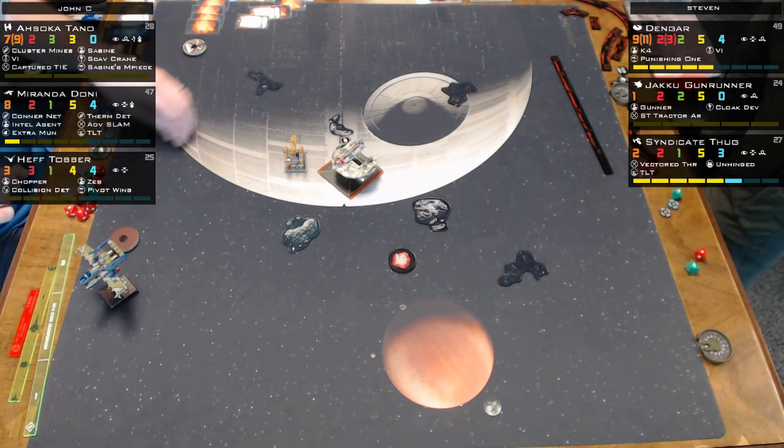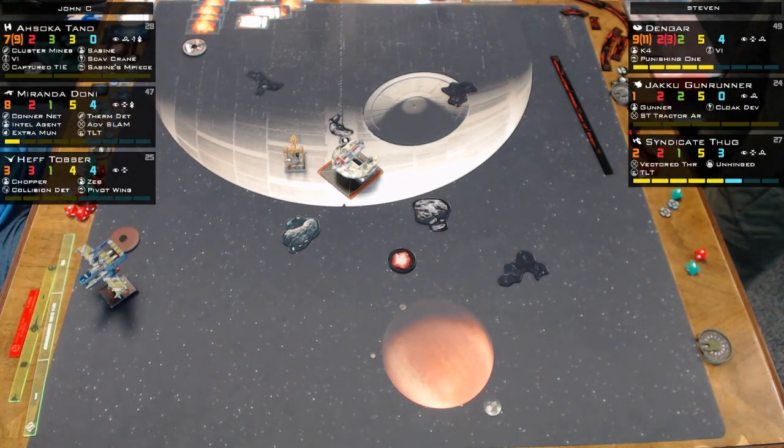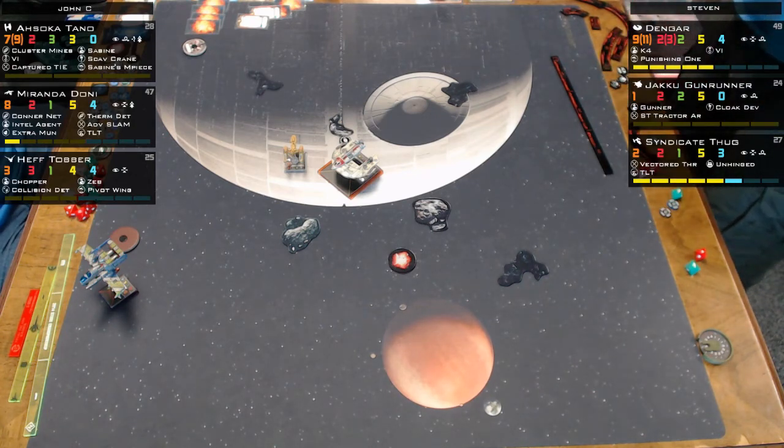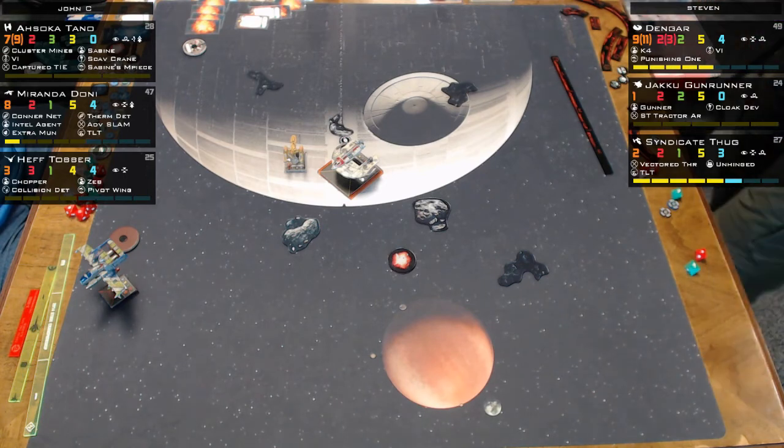With Miranda at one hull, the commentators say run away — but there's nothing to do. They'd still drop a Conner Net, doing a two bank or hard two to get some ordnance on the table.